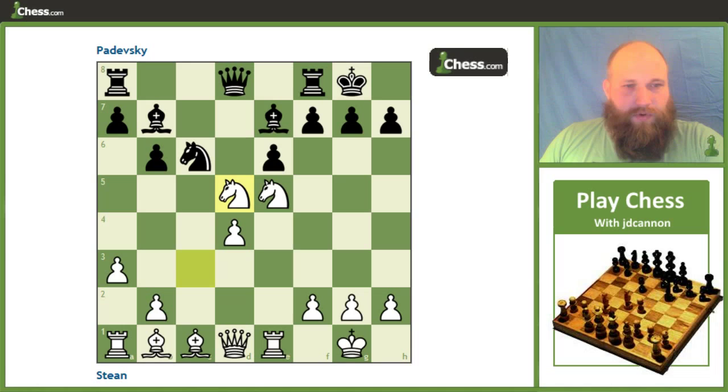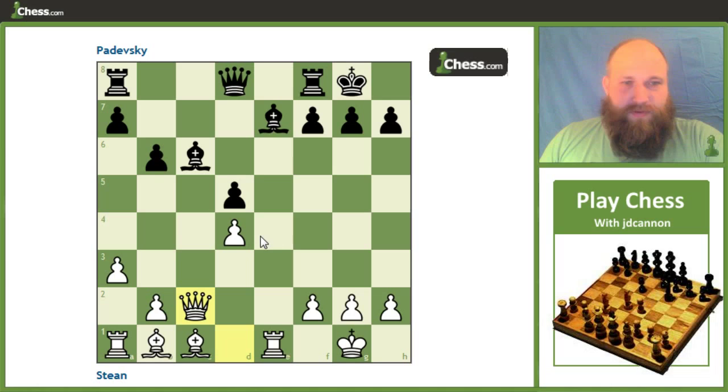If he tries to avoid that — for example, after this capture here, he wants to take back with the pawn — this is really just impossible. It's going to drop a piece. After he captures here with the knight, we're drawing the bishop up to c6. Take a minute and look — can you see it? It's just queen to c2. We're threatening mate and the bishop. So that's a pretty nice way to pick up some material.